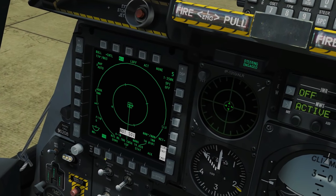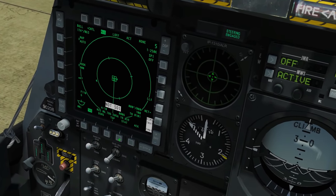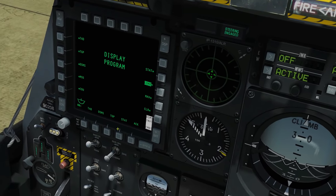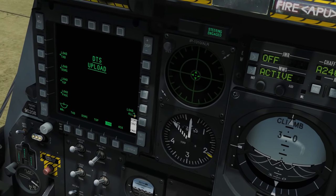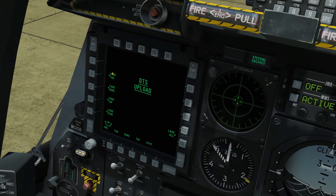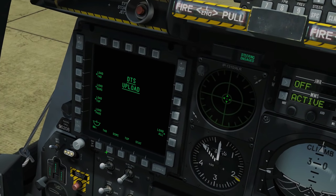The first thing we need to do is populate our DSMS — our Digital Stores Management System. To do that we press and hold STAT, click load, click STAT, click load, click load all, and wait until these are populated. Time skipped — we have now populated our DSMS.